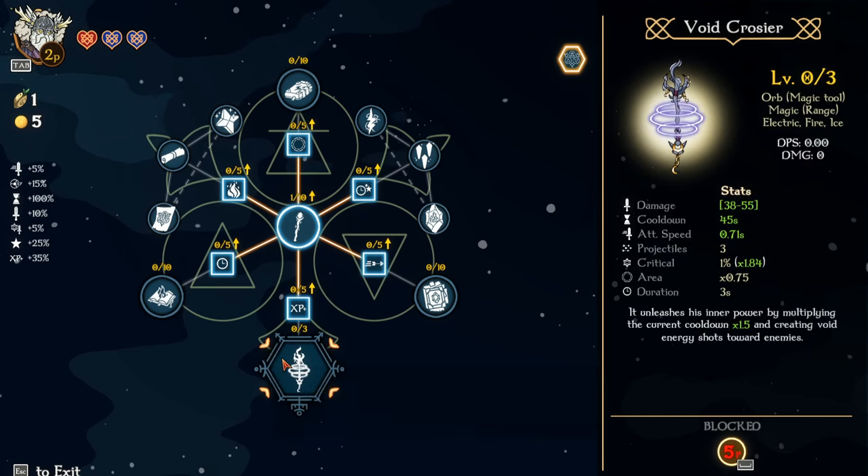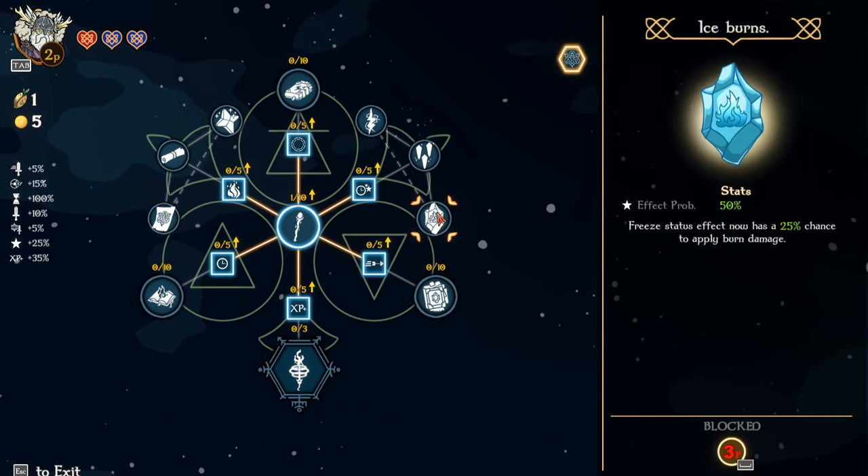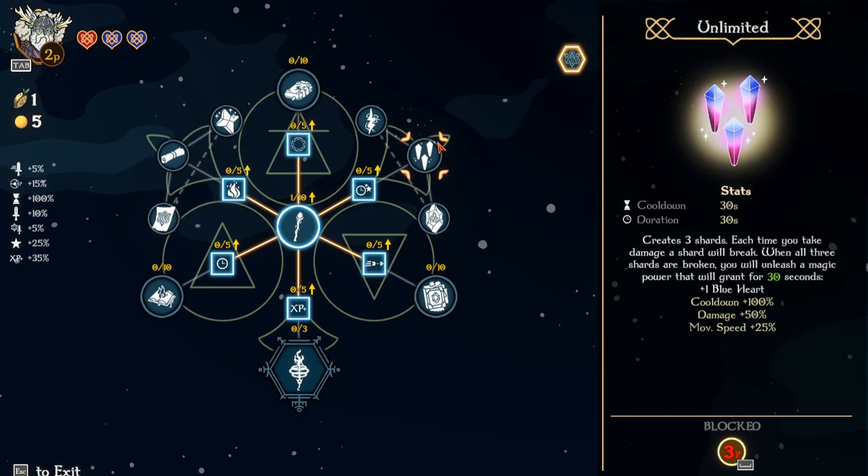You got void. Rosier. You got the Glacier Codex — summon icicles toward the nearest enemy and freeze them. Freeze status effect now has 25% chance to apply burn damage. Creates three shards — each time you take damage, a shard will break. When all three shards are broken, you will unleash a magic power that grants for 30 seconds plus one blue heart.